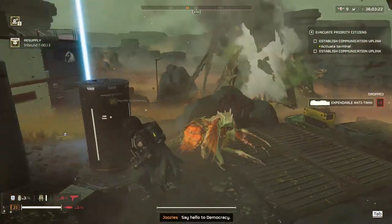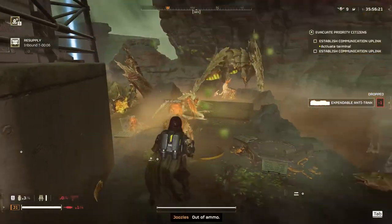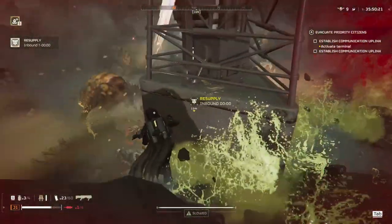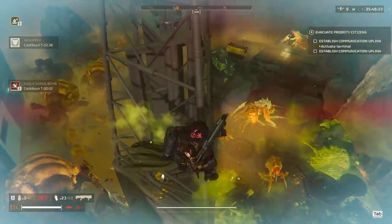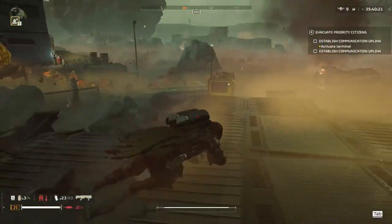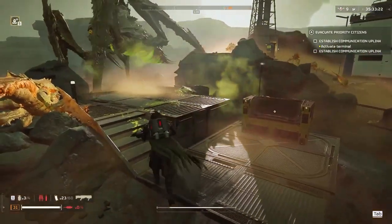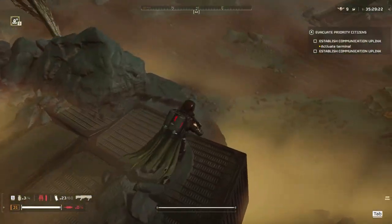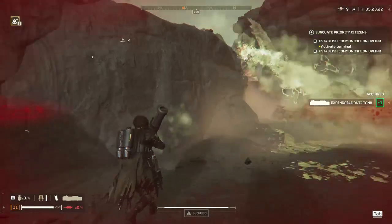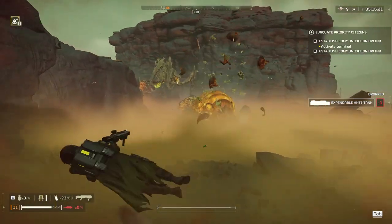My EAT rockets come down so I take out one charger, and another one behind me is my other problem. I know I'm not going to kill a bile titan with one EAT, so I just use it on one of the lingering chargers. I try to use cover as best I can because I got spit at from two different directions. I just need to reposition because another bile titan spit is coming. I'm very squishy with this build and I just don't want to be one-shot. The stealth didn't work out in the beginning, but I promise it works out later.